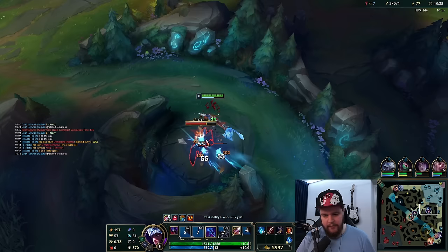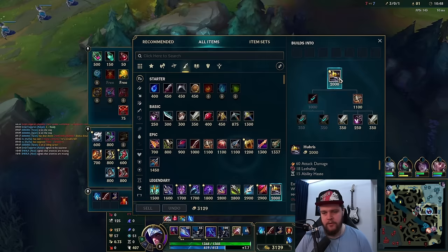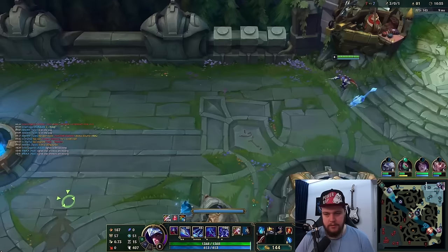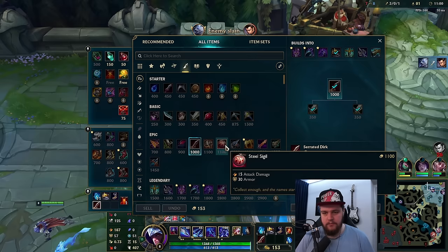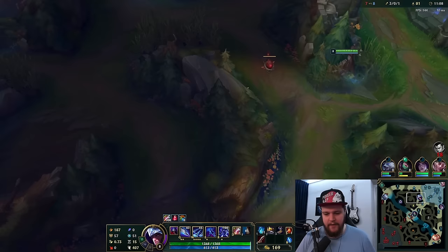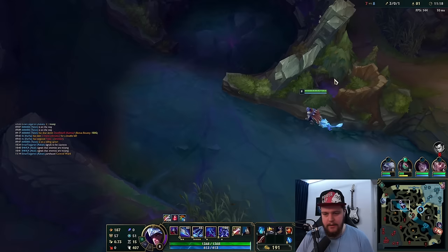That one fight right there instantly put us back in a very favorable position. Our farm is looking very good. Sometimes things don't work out in the start of the game — that's okay. I'm gonna go Hubris here into another dirk. Wait — it builds into a Brutalizer these days? I thought it still built into the Axiom Arc but it now builds into a Brutalizer. I'll just hold onto the dirk — it still gains me lethality, which is fine, but that was my mistake.